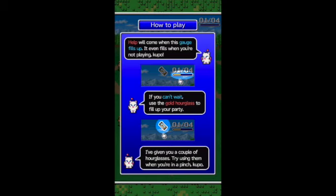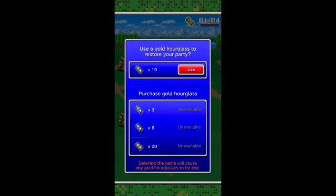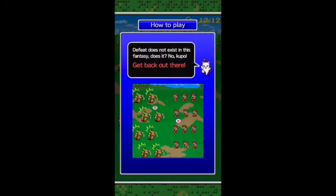Help will come when this gauge fills up — it even fills up when you're not playing, Kubo. If you can't wait, use a golden hourglass to fill up your party. I've given you a couple of hourglasses; try using them when you're in a pinch. So here we go — we've got ten hourglasses here, and as you can see, later in the game you can purchase more. We're just going to use it and get a full party back.